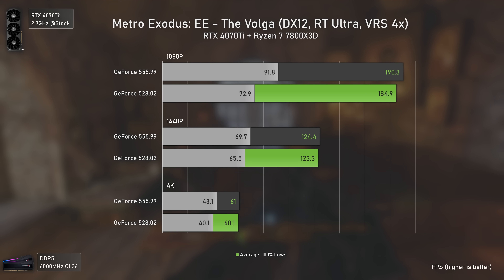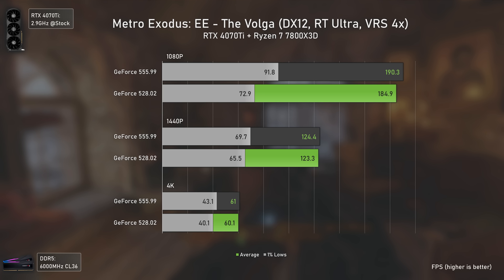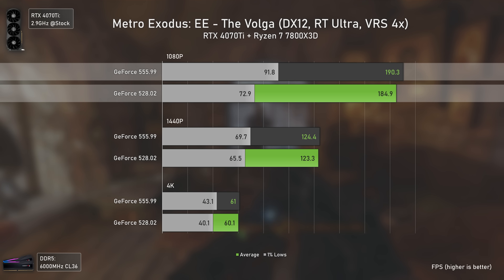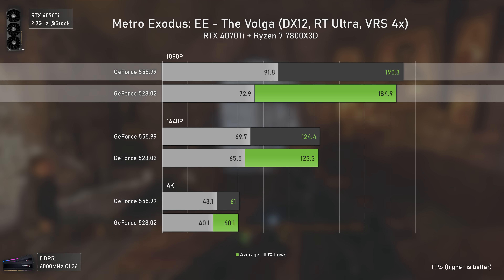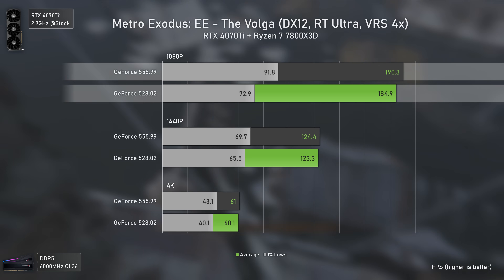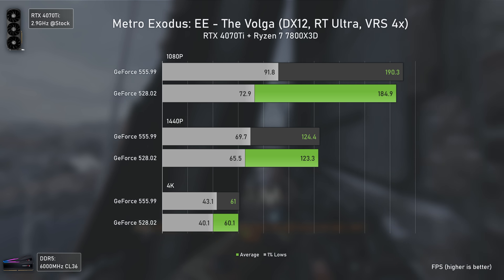Metro Exodus Enhanced Edition is fully ray traced, and Nvidia cards always struggle delivering decent 1% lows at lower resolutions compared to AMD. It's good to see the newer drivers did improve them — most noticeably at 1080p, going from 72.9 to 91.8 FPS in 1% lows, a 26% performance increase. Still a lot to improve, but considerably better.